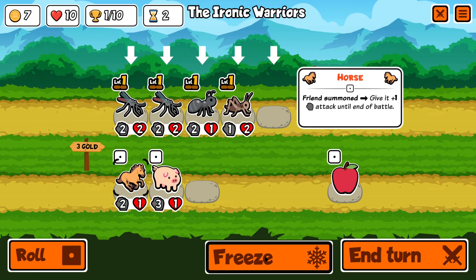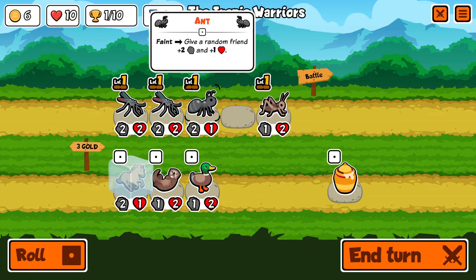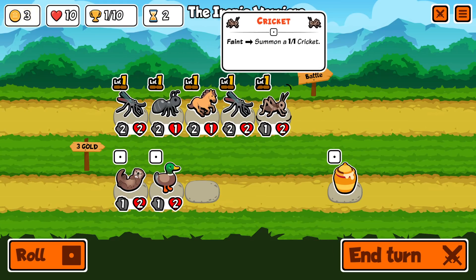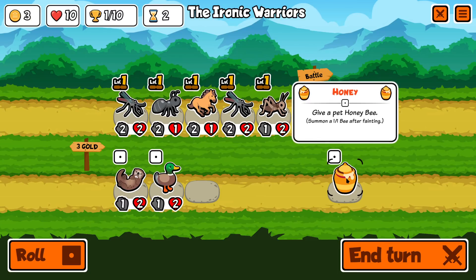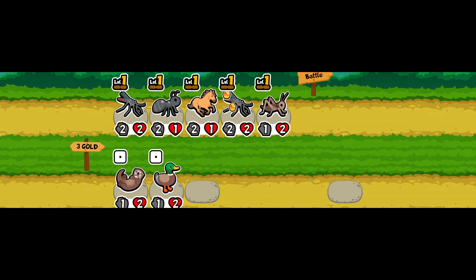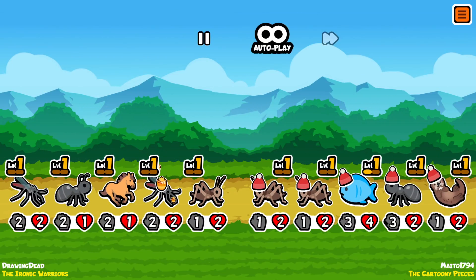I think I want the horse. Let's just roll again and see what we get. We'll put him back since he's the only one that will benefit from the horse coming in. We can play the horse and spend three more on him. The horse will give benefit to that.